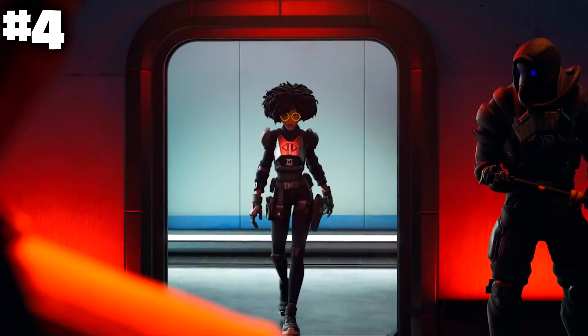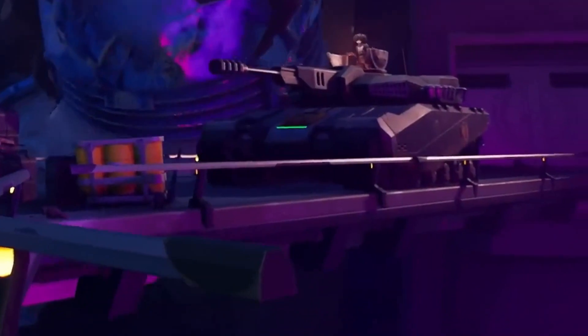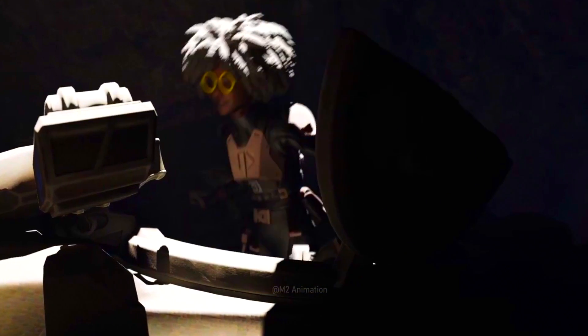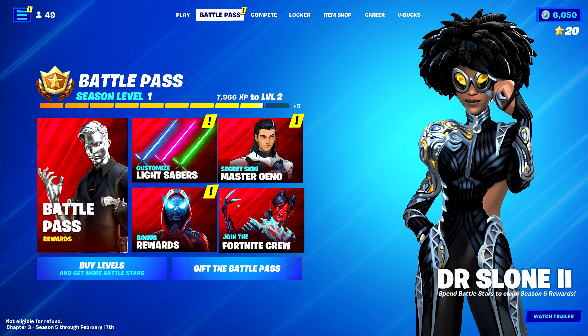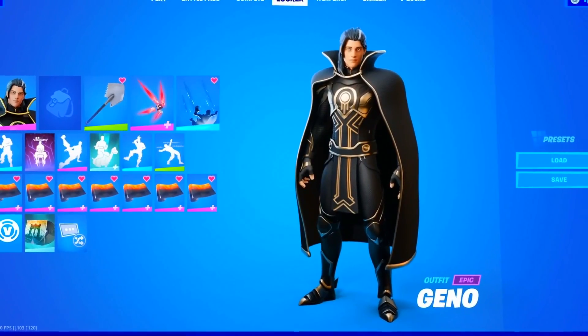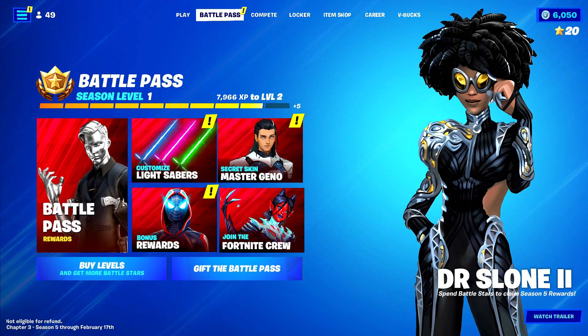The fourth skin is gonna be a big shocker. Previously, on the last live event, we actually saw Dr. Sloane being eliminated completely. But no one actually confirmed if she was really gone — it seems like she actually escaped and is now back in the Fortnite universe. In the new survey that Fortnite just dropped, we got our first glimpse of the brand new Dr. Sloane. I'll be revealing two different outfits that Fortnite has officially revealed. This is gonna be the first style, and it seems like, similarly to Geno's appearance, Dr. Sloane is also gonna be coming back — and they actually have a similar kind of outfit, which kind of makes sense.